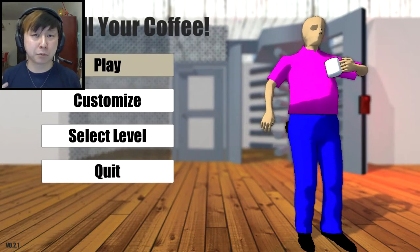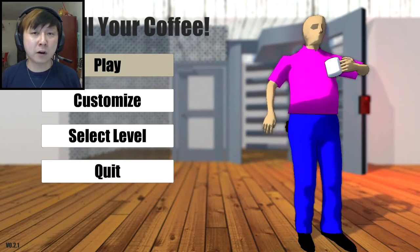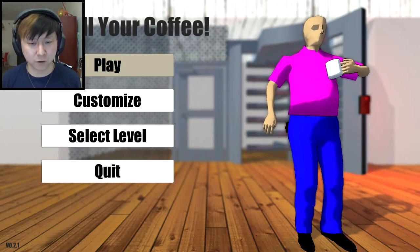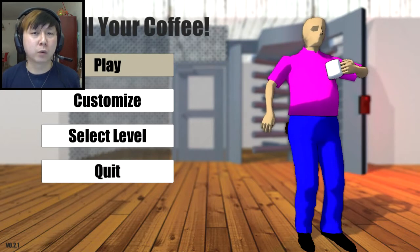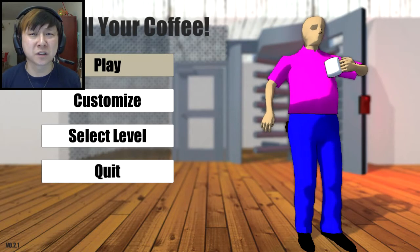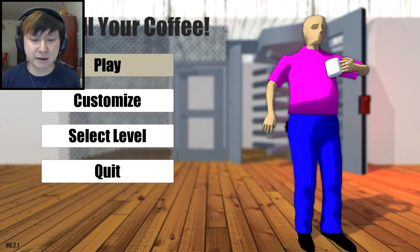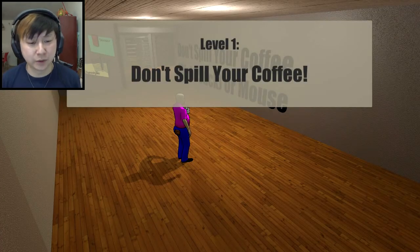This game was apparently made for a private game jam. I don't know what game jam that would be, but it's now on Steam Greenlight. Apparently you're this weird faceless office worker, and you're late to some meetings and you have to rush there. While rushing there, you have to use your ass to open up some keycard gates to get through security, and then you also have to make sure you're not spilling your coffee — thus the name of the game.